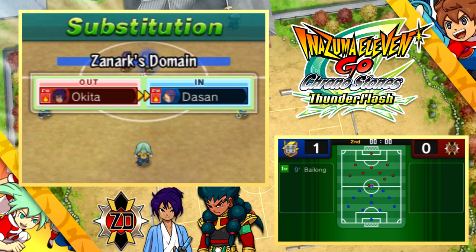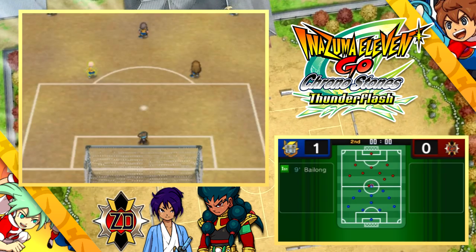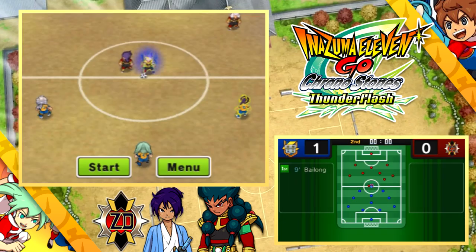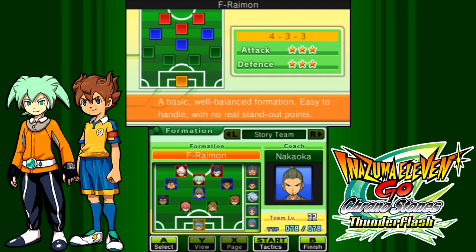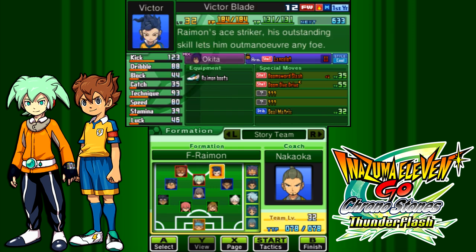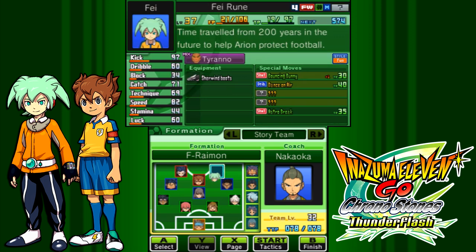Okada's design in this game is clearly made to complement Victor. They had the freedom to design a historical figure from scratch - let's make him look kind of like Victor, but with enough differences to show the distinction. That's what we got, and it's a nice blend all things considered.